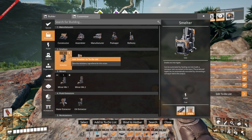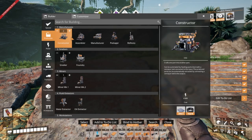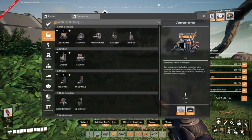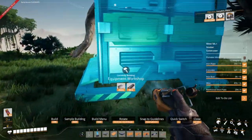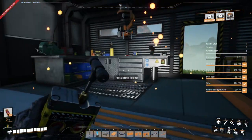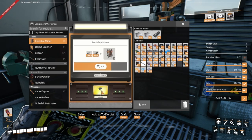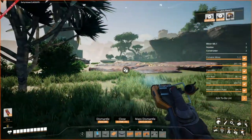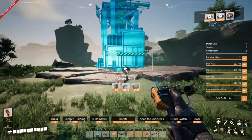I'm gonna need two smelters and two constructors. I do have what I need for the smelters and the constructors — I should be able to just drop down a quick workshop down here and craft the portable miner. There we go, we have everything. Alright, let's just get into a bit of a quick build montage here.